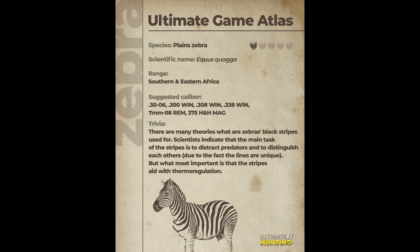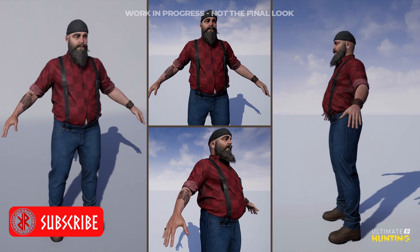It's been confirmed we are getting plain zebra in the game. Here is the ultimate game atlas — you can pause the video and read all the information there. This is quite cool; I find it very exciting that we got confirmation that they will be in-game and will be huntable, and not just the species that they had in some of their images.